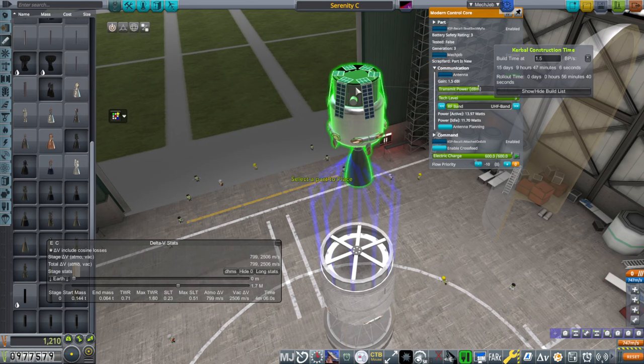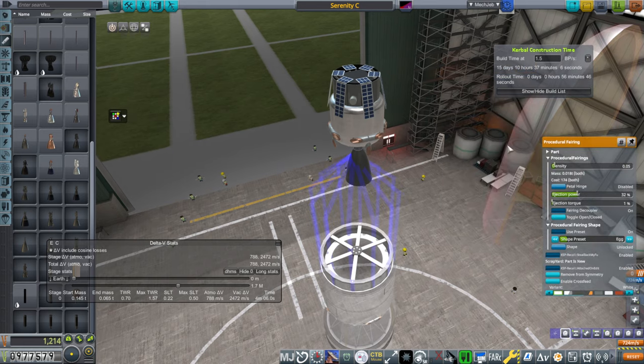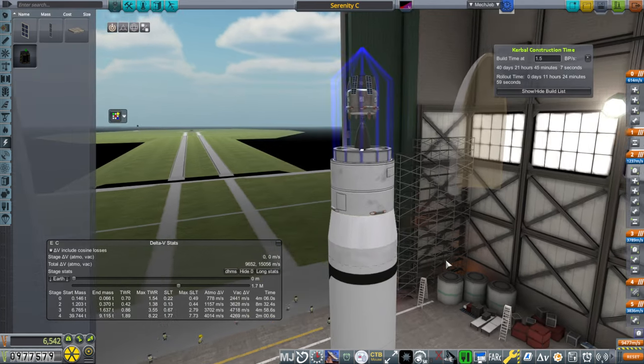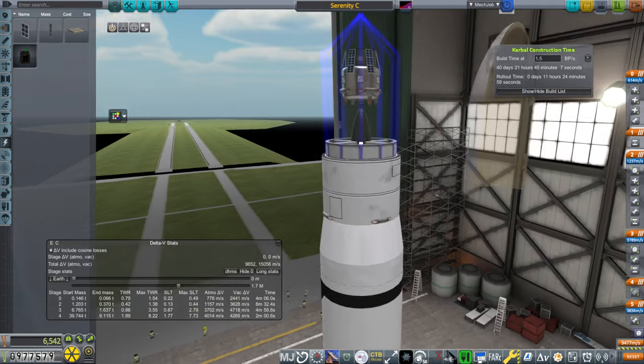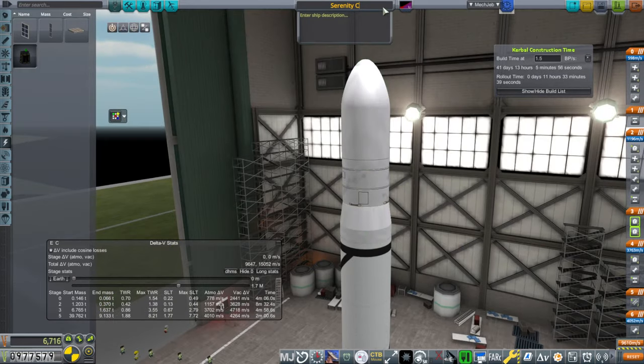This time the comm unit will be a 40 dBm, and we'll have additional batteries. So basically after launch we have about 6,000 meters per second here, so it shouldn't be a problem. Serenity G for geostationary.